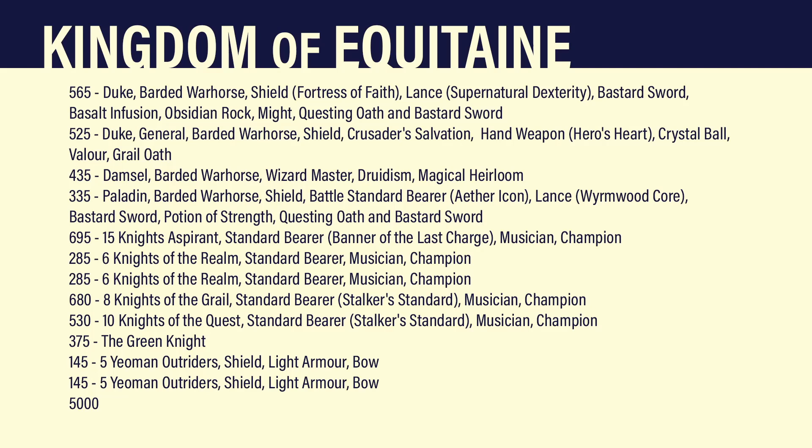So this is slightly different to the one in my last game, but as this is the first game of a tournament, I'll go through it properly anyway. So first of all, I've got a Duke on a barded warhorse with a shield enchanted with the Fortress of Faith, which gives him rerolls of ones to hit, to wound and on armour saves. He's got a lance enchanted with Supernatural Dexterity, giving him plus two offensive and agility. He's got Basalt Infusion for plus one armour and a three-up aegis against flaming attacks, an Obsidian Rock for MR2, Virtue of Might which gives him plus one strength, AP and attack on the charge and creates new attacks when he does an unsaved wound. And the Questing Oath and Bastard Sword, which gives him plus two offense, plus two advance on the charge against models that cause fear, and plus one to hit models that cause fear. So a very standard Might Duke build.